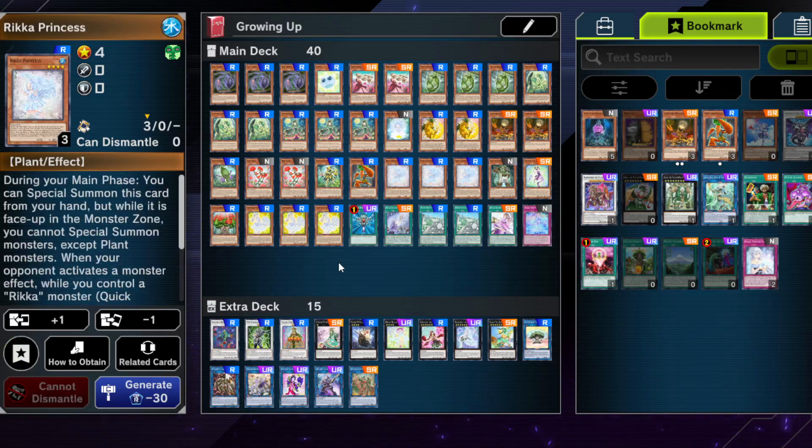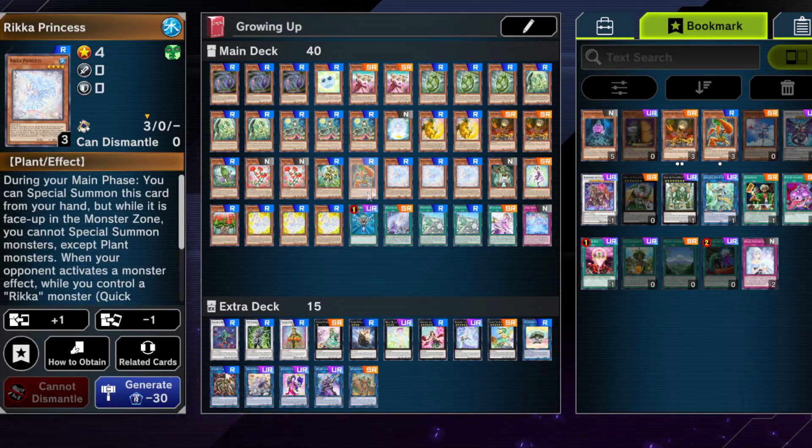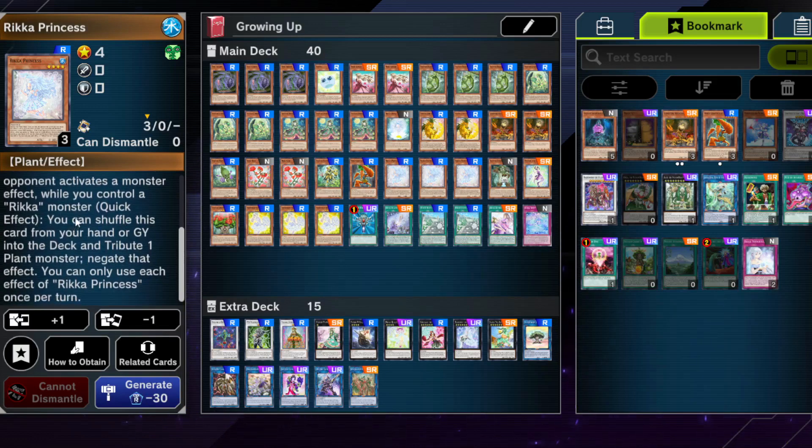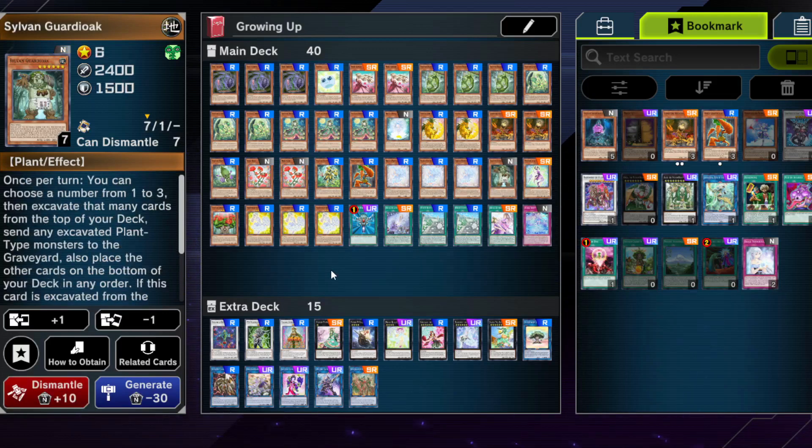Rikka Princess is a nice negate and extender. It locks you into plants while face-up in the monster zone, but you can circumvent this fairly easily with Sun Avalon Dryas. You want to end on one Rikka Xyz monster anyway. For the negate, you only need to control a Rikka monster, then tribute any plant — so you don't have to sacrifice your Rikka boss monster. It can technically help against hand traps, but won't come up often since you need a Rikka on board during your combos.